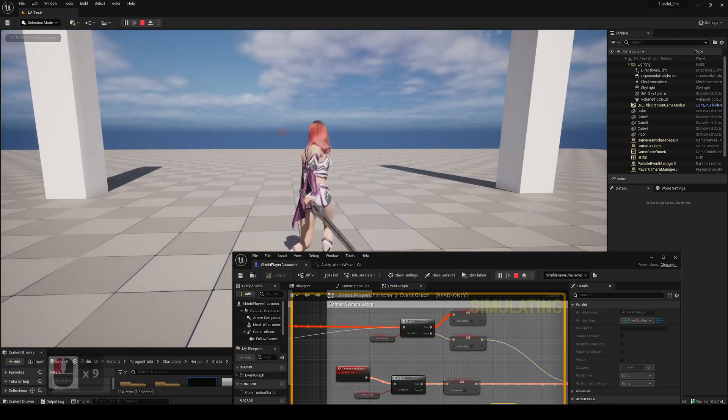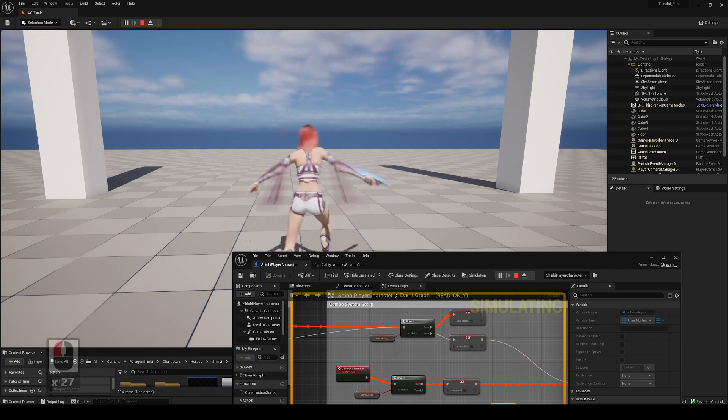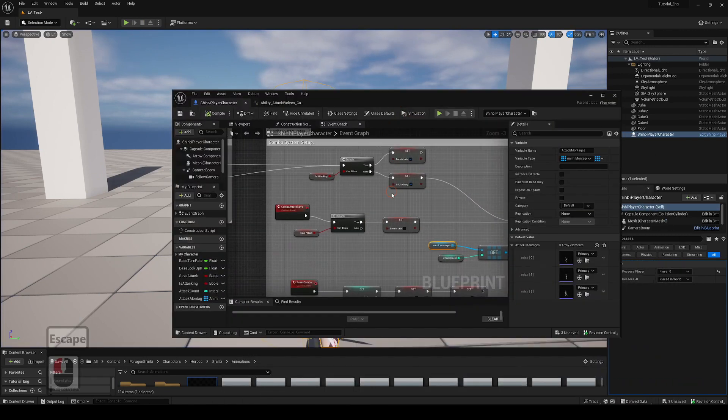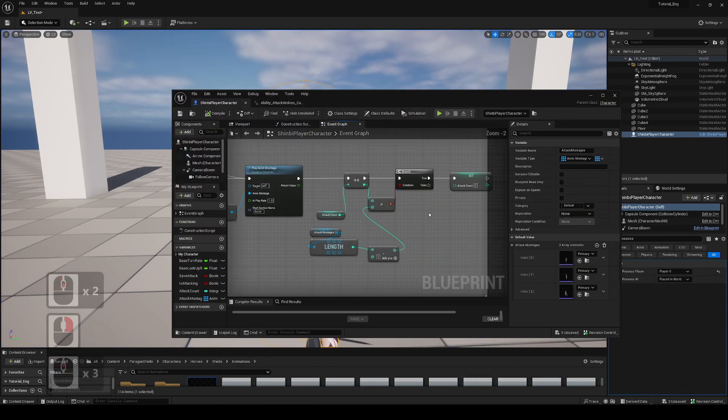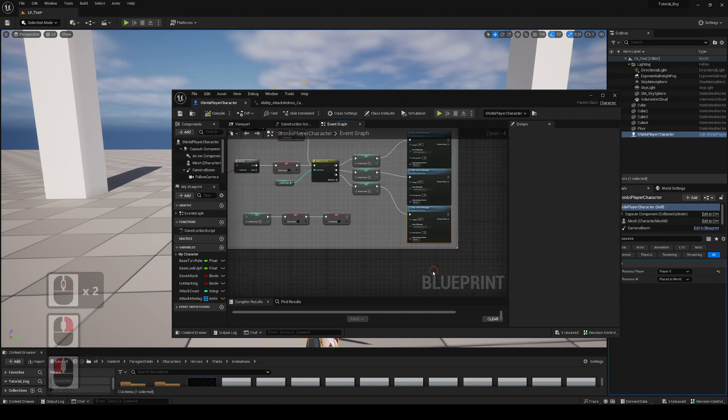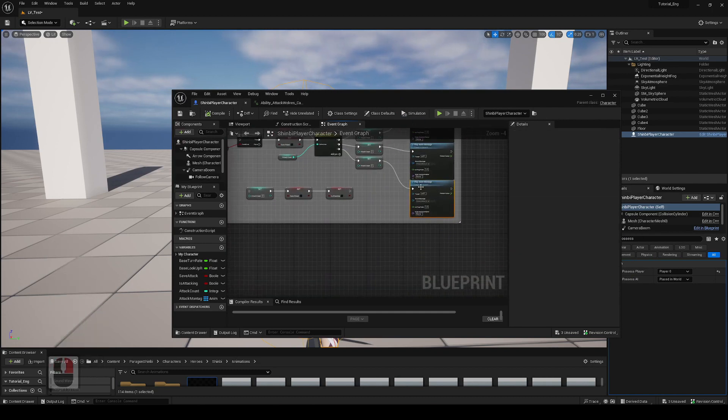One, two, three — it goes back and forth correctly. The cool thing about this is that in the original system you'd have to add more pins and nodes every time you want more attacks, but after modifying it like this you don't have to do that.